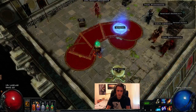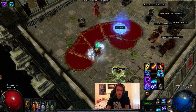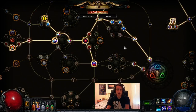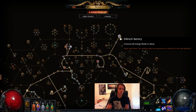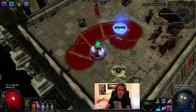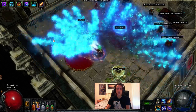With our incinerate build, I'm running Herald of Thunder, Herald of Ice, Purity of Fire, and Clarity. I have Eldritch Battery to make this possible, so I still have 560 mana left over, which is plenty to run Arctic Armor and get some casts in with my high regen.